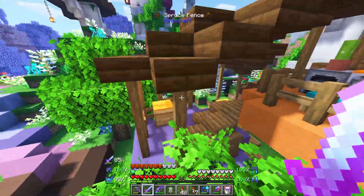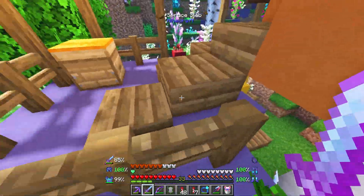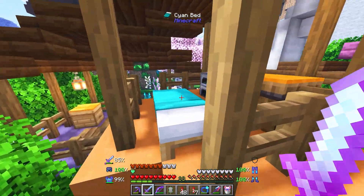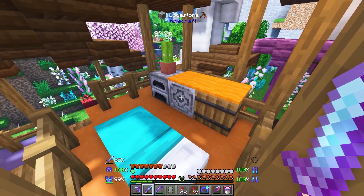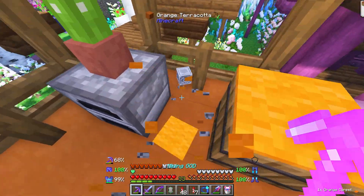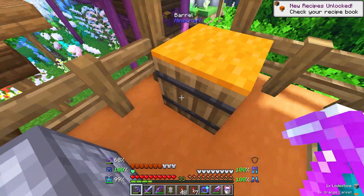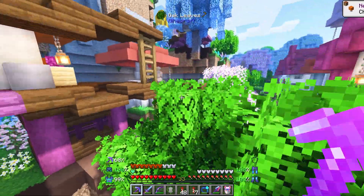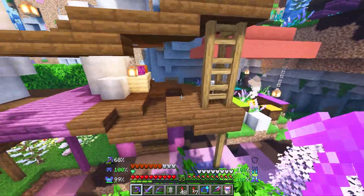Is there, like, honey blocks down here? There's a hive — interesting. See what I mean? All the cool things that we find along our way. That's a lodestone! Excuse me, I will take that. That costs netherite to make, and they just got lodestones just chilling up here.